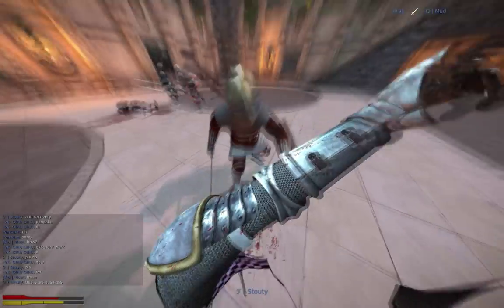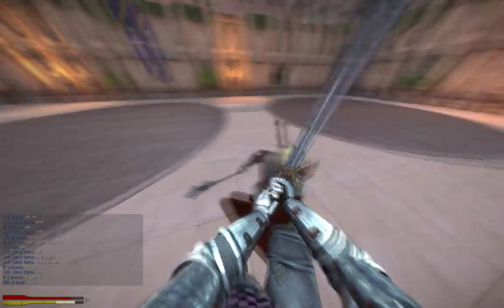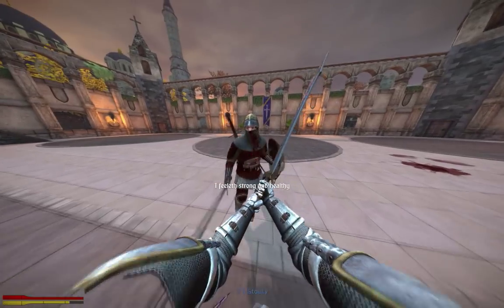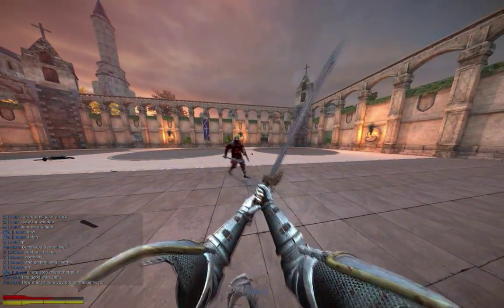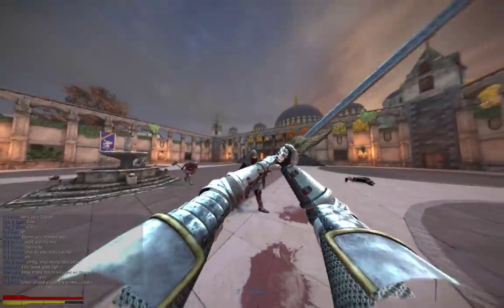The first exploit I'll cover is the flinch skip. When you get hit in Chivalry, you get flinched and you can't attack. Shields can bypass this flinch state while tapping block during the flinch. You just have to watch for him blocking after you hit him. The only things that can outspeed the flinch skip are something like a broadsword stab combo or something similarly fast. That means you can't combo backswing to outspeed the attack, so you basically have to combo feint to parry in any other situation.